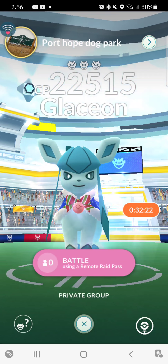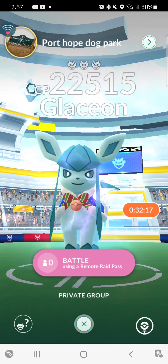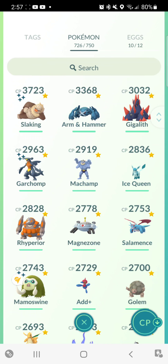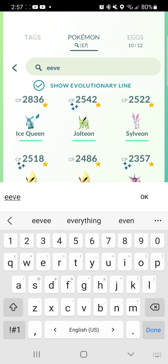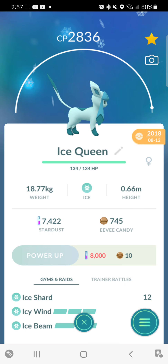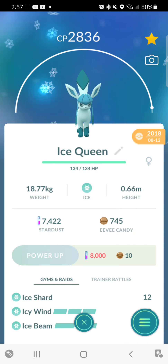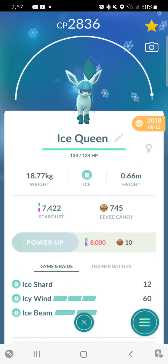There's a chance it might be shiny once you beat the raid. Regular Glaceon looks like this - an average one, without the bow tie. Stats are pretty much the same, though.